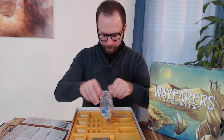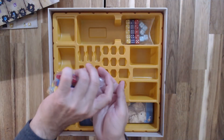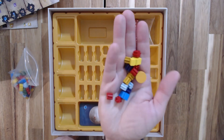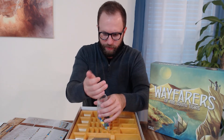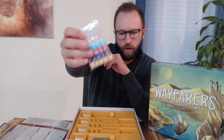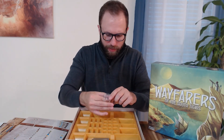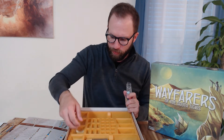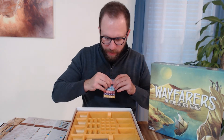Next up are our tokens and our meeples. Good quality there — thin, lightweight, but sturdy and will absolutely hold up to many game plays. Pack of dice — so we've got four sets of dice in four presumably player colors. They look small in diameter, but not necessarily a bad thing. I'm guessing these trays are probably for players one through four. They feel good though. I'm not mad about that.